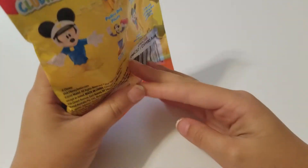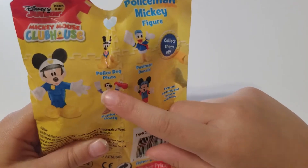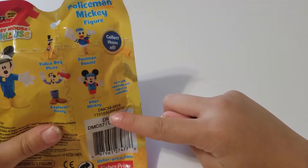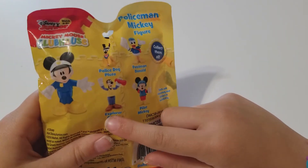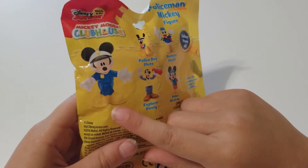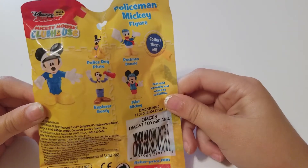Let's turn it over and see who we could get. Wow, look at all these characters! Look at postman Donald, explorer Goofy, police dog Pluto — but my favorite is pilot Mickey. My dad's favorite is explorer Goofy or maybe postman Donald. I really hope we get Mickey the police!